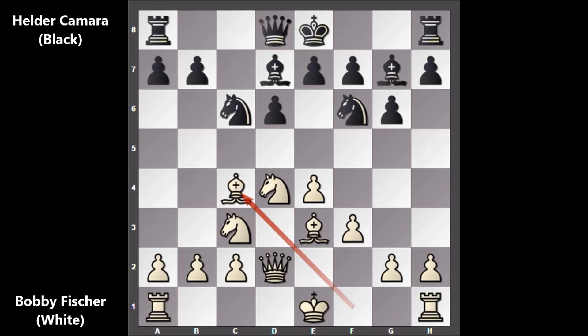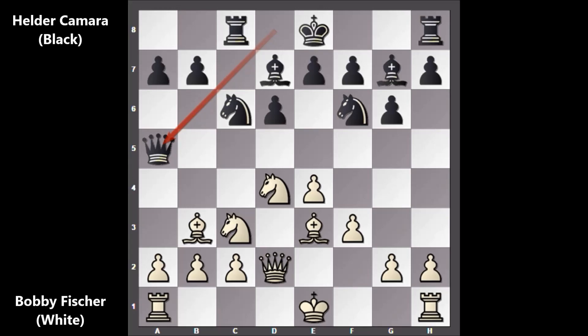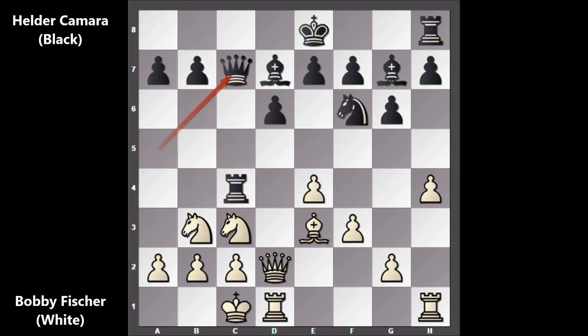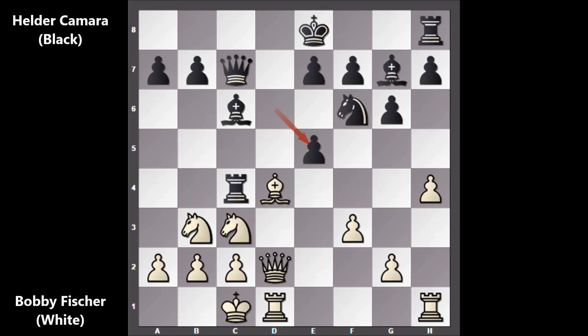Bishop to C4, Rook to C8, Bishop to B3, Queen to A5, and Bobby Fischer castled from the Queen side. Knight to E5, H4, and then Knight to C4. The Knight is dangerous so Bobby Fischer is getting rid of the Knight — Knight to B3, defending the Queen and dangerously lining the rook and the Queen with the King. Fischer played Bishop to D4, Bishop to C6, E5.